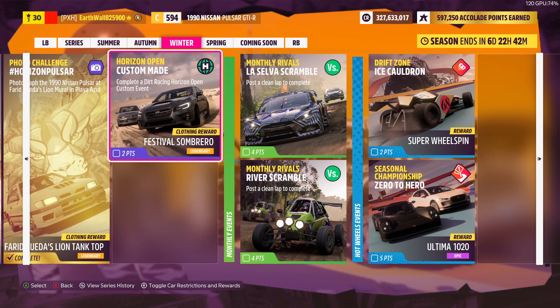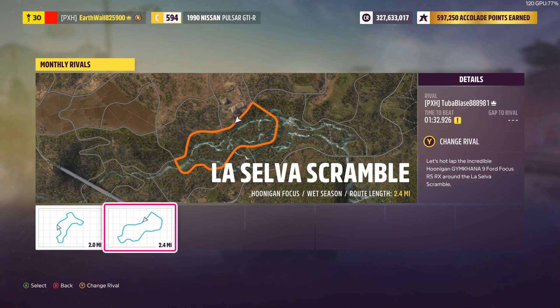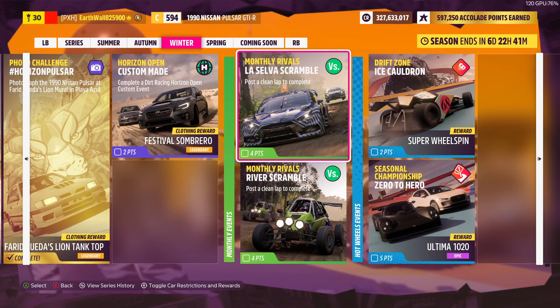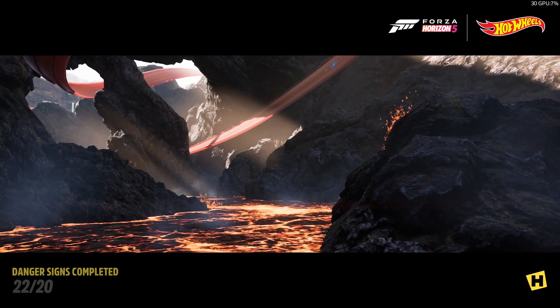Next up is Horizon Open Custom Aids — complete a dirt racing Horizon Open custom event. Then we got the monthly events: the Last Selva Scramble, where you take a hot lap in the Gymkhana 9 Ford Focus RSRX around the Last Selva Scramble — you have to get a clean lap, meaning no crashing, no reversing, no rewinding, and no stopping. Same with the Sierra 700R around the River Scramble. Then we got the Drift Zone Ice Cauldron over at the Hot Wheels Park.